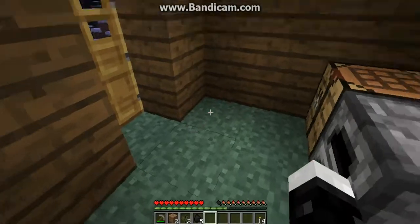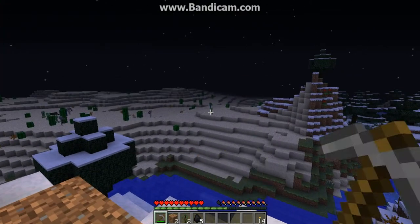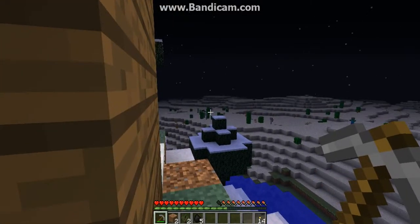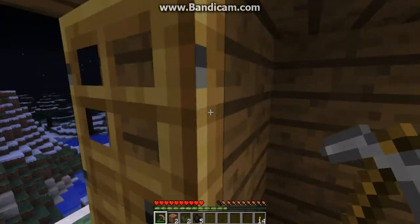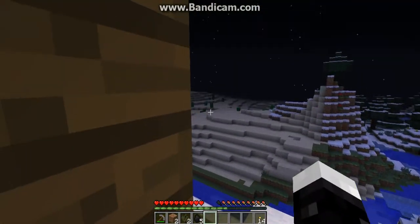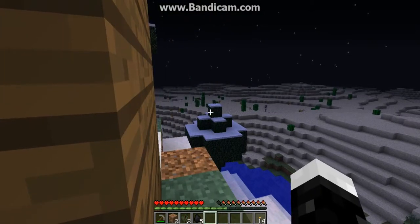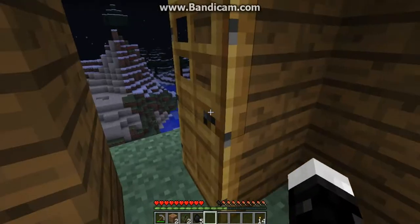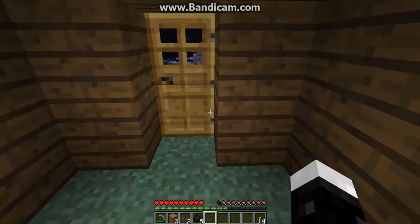Right now we can't do much because all the animals are out there, but we can cover that tomorrow. Over there, there's a creeper in front on the tip of my cursor, there's a zombie I'm pointing at, and there's a skeleton. There's also a spider over there. These are all bad mobs that can hurt you. Most of them only come out at night and burn up in the morning, except for the green creepers, which don't burn up — so they're one of the only hostile mobs you can get killed by in the morning. Spiders in the morning usually won't attack you unless you hit them, but at night they're always hostile.